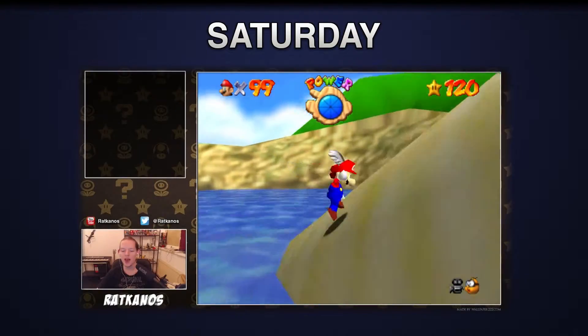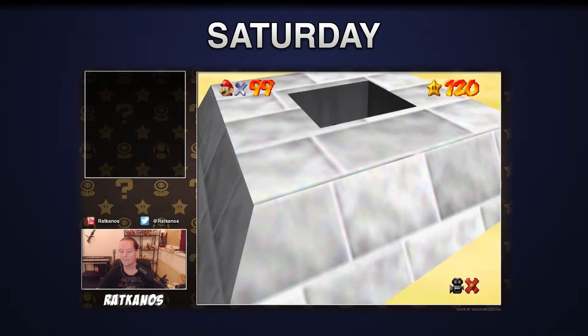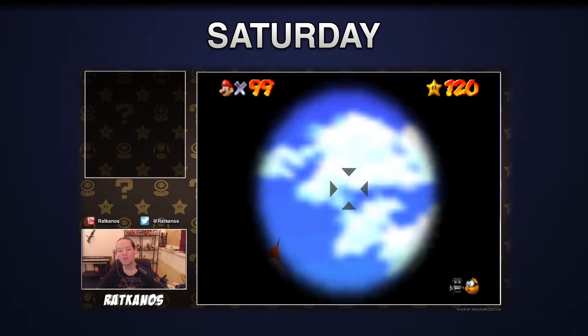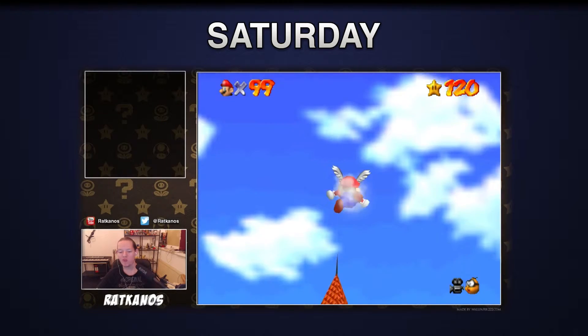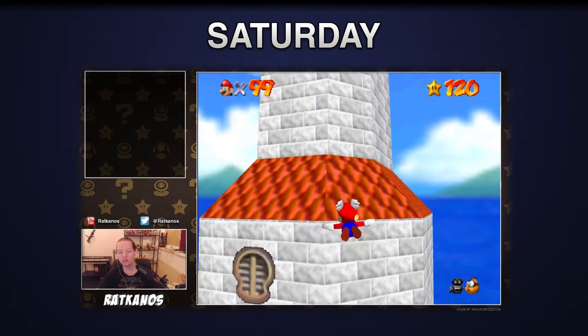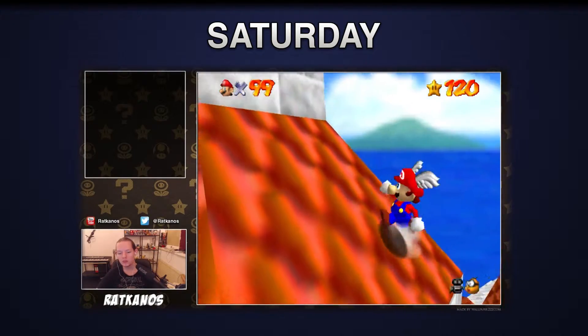Coming to Saturdays — which are of course still my Retro Saturdays as always — we continued with Super Mario 64 and finished it off with 120 stars. At the end, I also showed a little glitch I found way back as a child, going to the top of the castle with my flying head. Since way back in my time there was a rumor that if you did that, you would find Luigi and be able to play with him. However, I did not find Luigi.